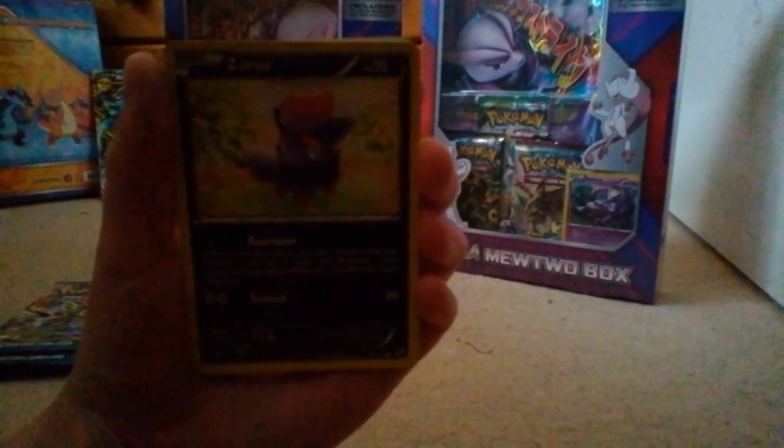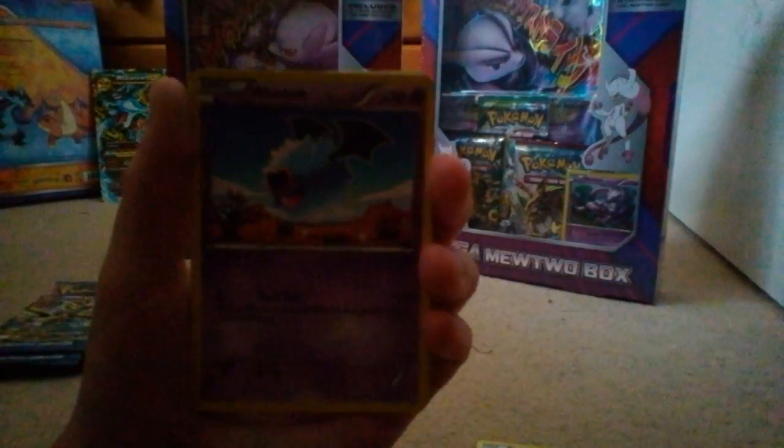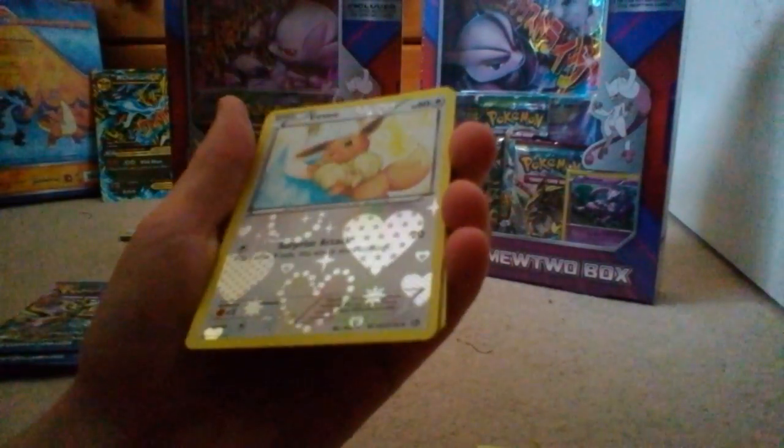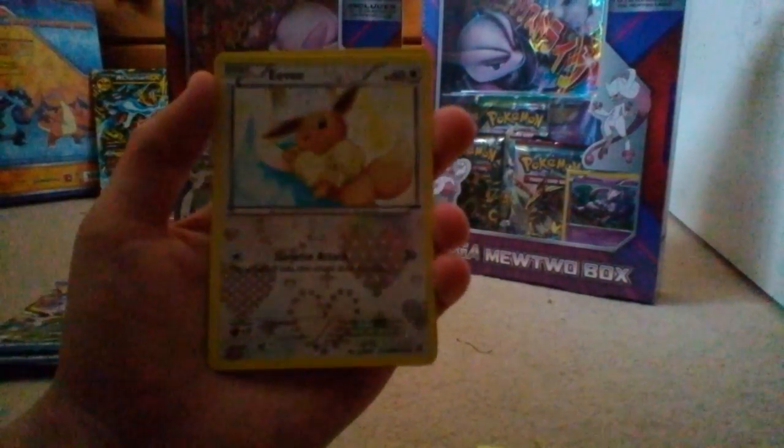First up we have a Zorua, a Timple, Trubbish, Woobat, Shuckle, Cherubi. Ooh, very nice card right there — that is an Eevee, and that is a Radiant Collection card. That's a very nice card right there.